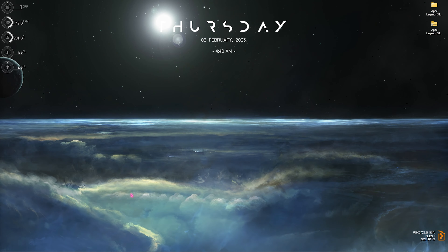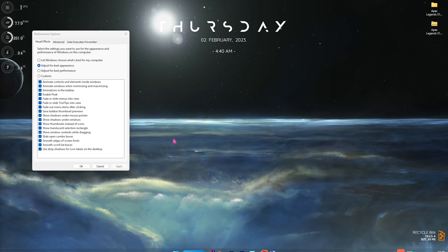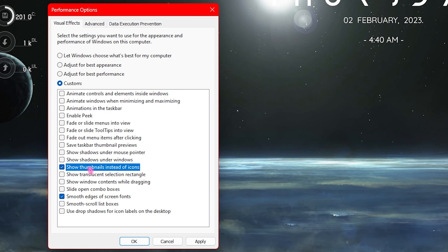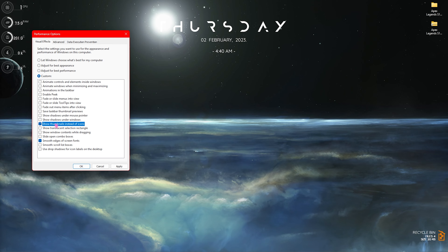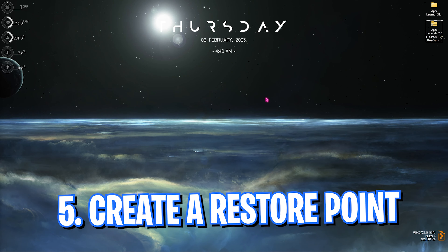Step number four is to de-animate Windows. Search for Adjust the Appearance and Performance of Windows. Once you're here, click on Adjust for Best Performance, then enable Smooth Edges of Screen Fonts as well as Show Thumbnails Instead of Icons. This will remove all unnecessary animations on your Windows, and this step alone will get you a lot of FPS boost — highly recommended if you are running a super low-end computer.